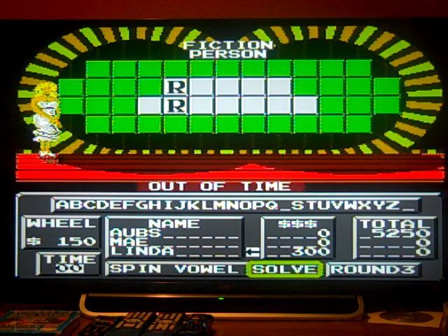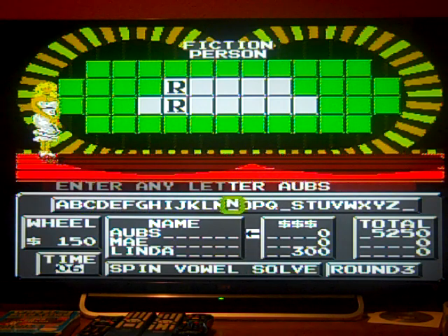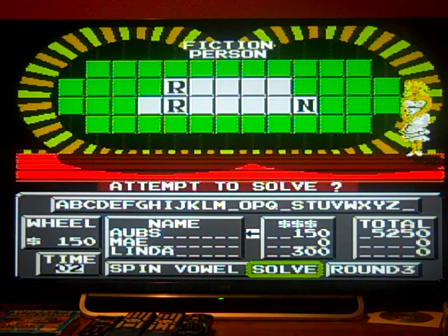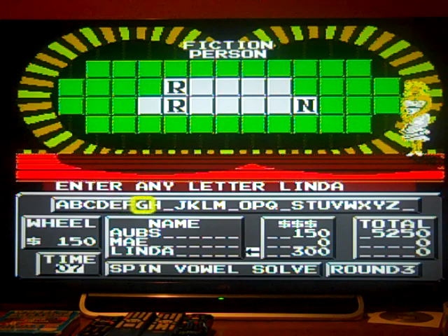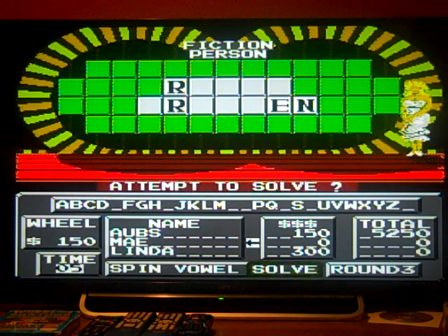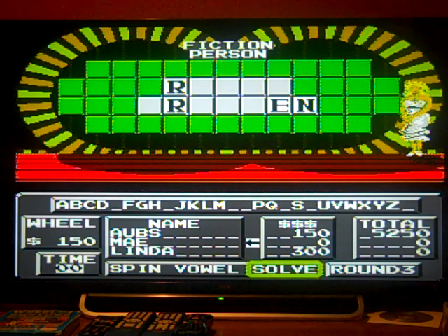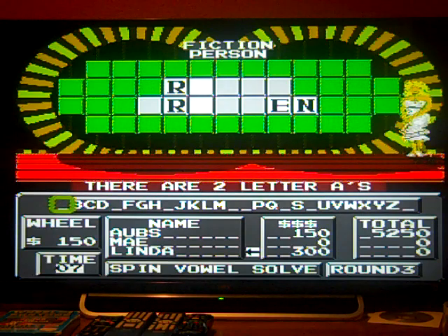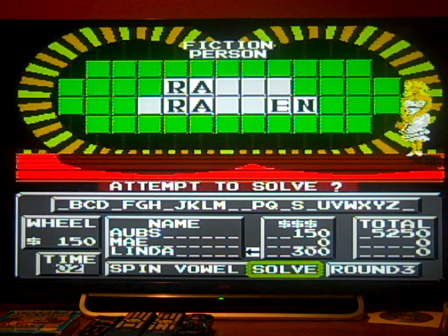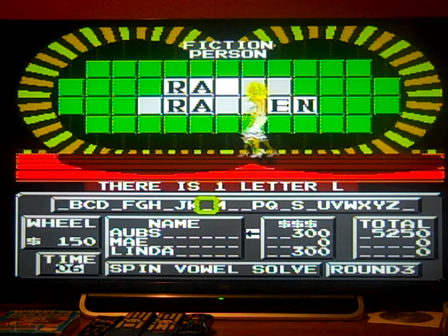Five seconds to try — it's early, don't worry about it. N — you have one N. Fiction Person. Don't know it yet. How about it, May? No I, no O either. T — none of those. May goes with E — one E, no money for vowels but you get five seconds. Linda — there are two A's; again no money for vowels but you get five seconds. Those A's did it for me because I now know it. L — one L, $300. Ralph Crandon — let's solve the puzzle.